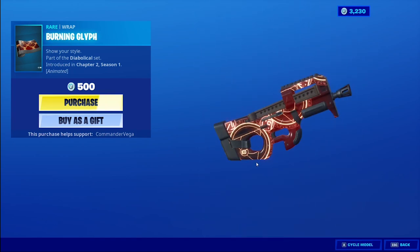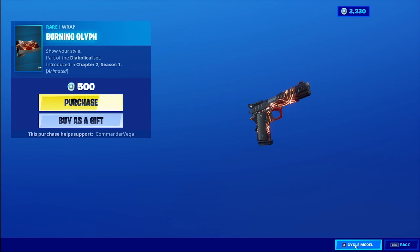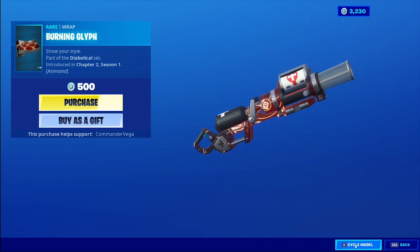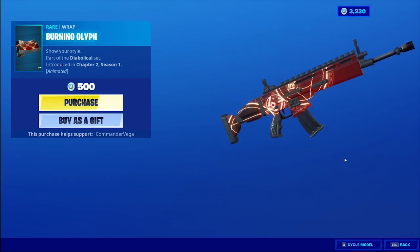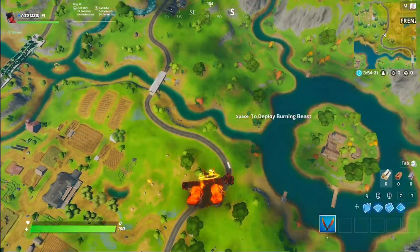The Burning Glyph — the animation is so well done, it looks really good. This back bling is in the wrap as well, very cool. I don't know what that design means or what it is, but it's just very well done. I don't know what else to say, it looks really good — we're getting it. First things first, the Burning Beast legendary glider.